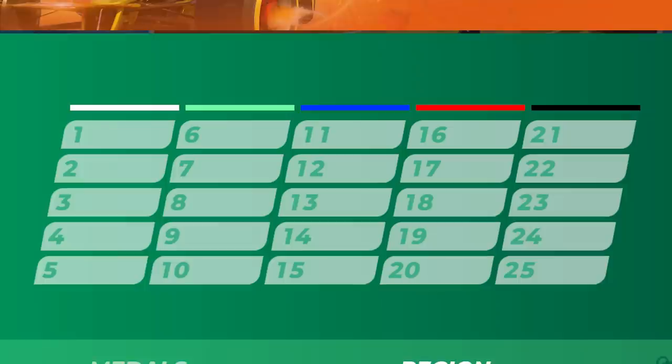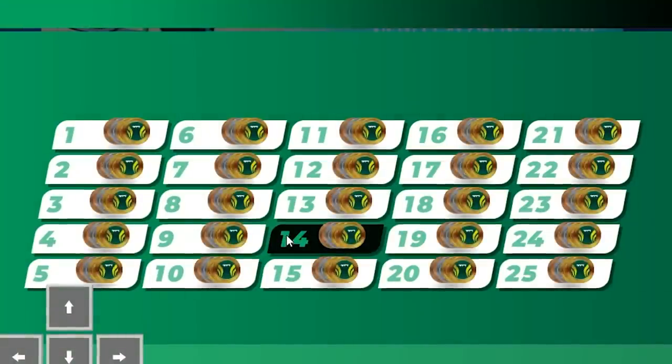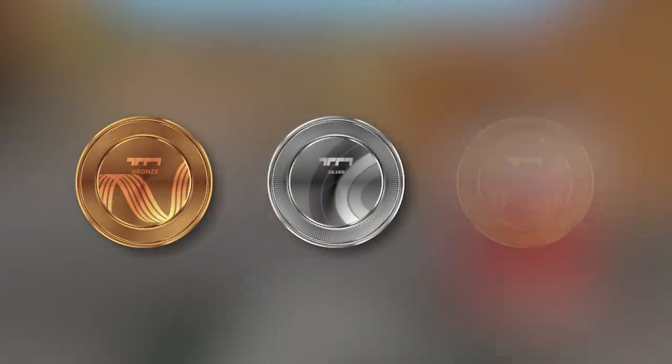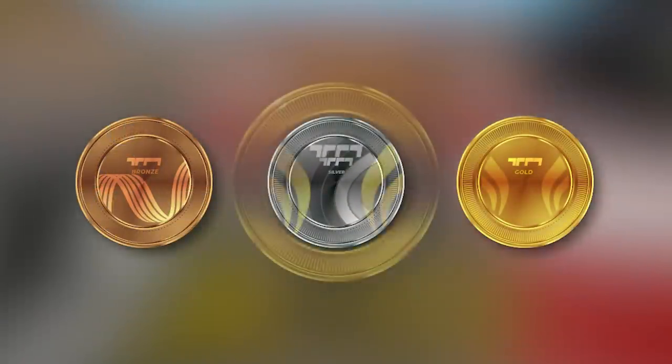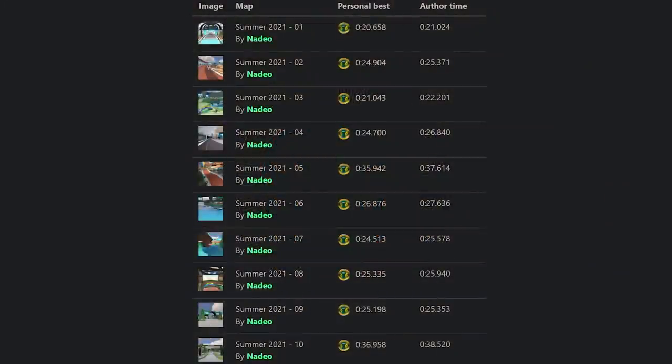Seasonal campaigns have 25 tracks each, and the goal for Trackmania players is to beat the medal target times on each one. There's a Bronze medal, a Silver medal, a Gold medal, and finally the Author medal, which is the best medal you can get. The Author medal target time is set by the developers themselves, and for beginner players it can be extremely tough to collect them all in a campaign.